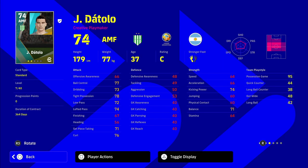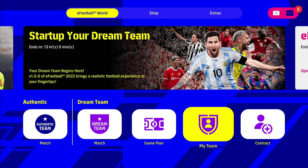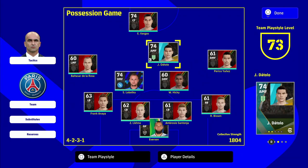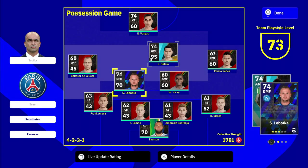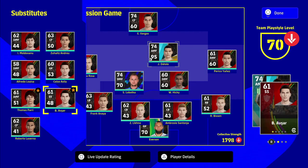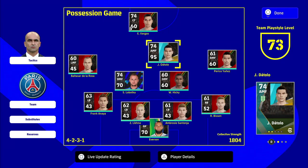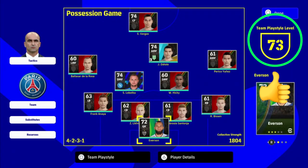Going back into the game plan, you can see the team play style level has gone up to 73. Datolo's rating is now 674 and his team play style is 95. If I swap him out for Parry who has a 51 team play style, the overall level drops — bring Datolo back in and it goes back up. I wouldn't go online without a team play style over 70, maybe 75. Just like the old My Club team spirit, your players will perform at their full ability — their ratings and stats will be as high as they can possibly be.